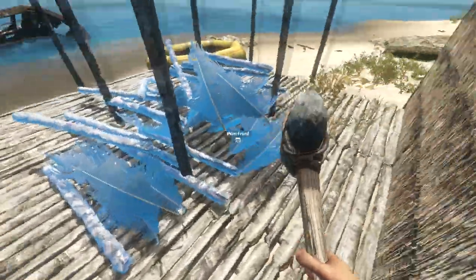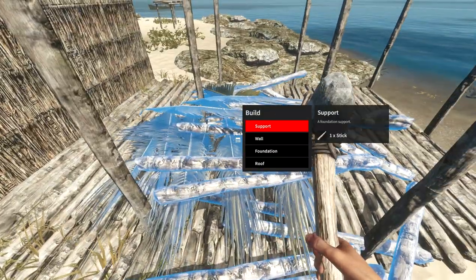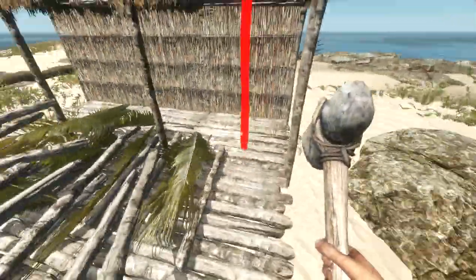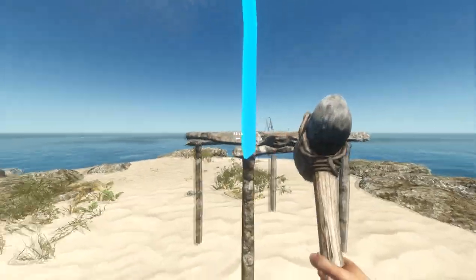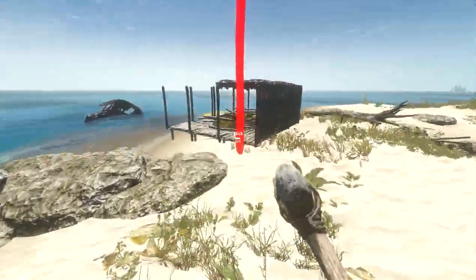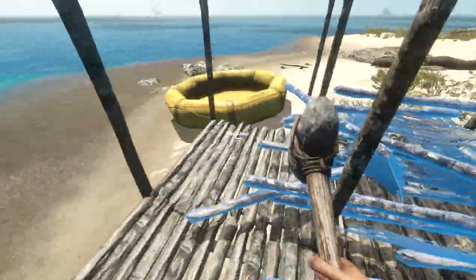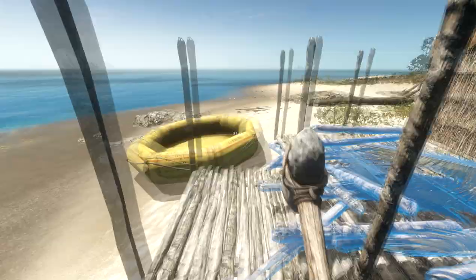Once you have your foundations placed down, you're gonna want to go ahead and create some supports. The support will automatically lock in wherever it's needed. I'll show you guys — it'll lock in there, there, and there. These are basically used for being able to put up your roofs and walls, because we will not be able to put up a roof or wall without a support. Mine has all the supports it needs already.